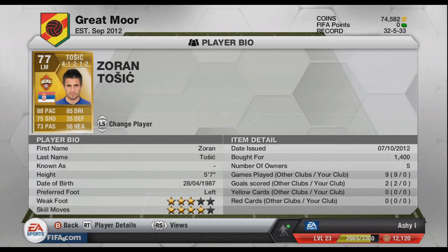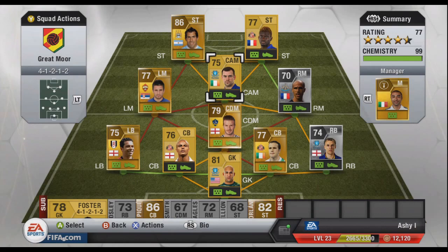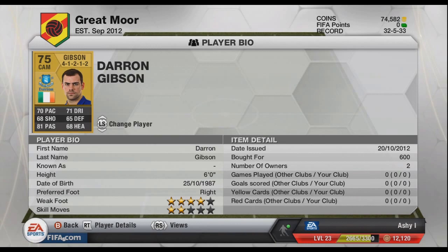A lot faster than all the others. At the centre attacking mid we have Darren Gibson — he's faster than the others. He's got bad defending stats as well now, so he's probably all right there. For 600 coins he doesn't seem to be an amazing player, just seems to be a guy who can pass — same as David Beckham.